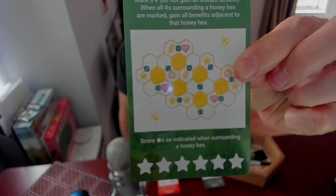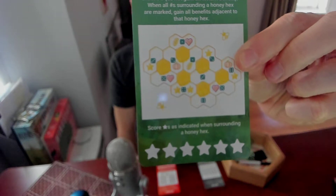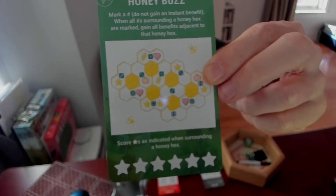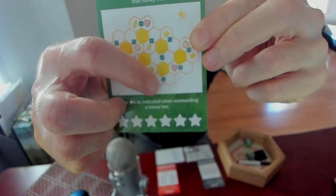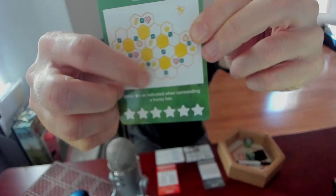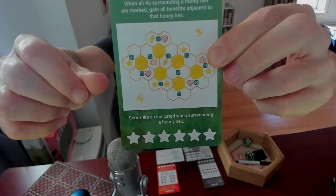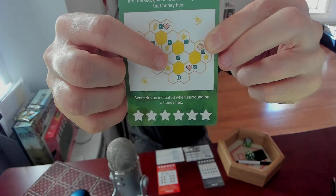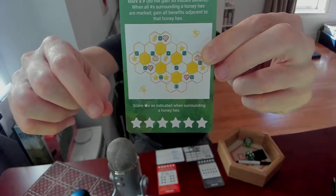I'll talk about the Honeybuzz realm — it's a new one. There's a new promo realm right here, and what you're basically doing is crossing off numbers. You don't gain any instant benefits when you cross off a number, unless you cross off a number in such a way that all of the numbers around a Honeyhex are crossed off. In that case, you complete that Honeyhex and you gain all the benefits in the hexes adjacent to that Honeyhex.